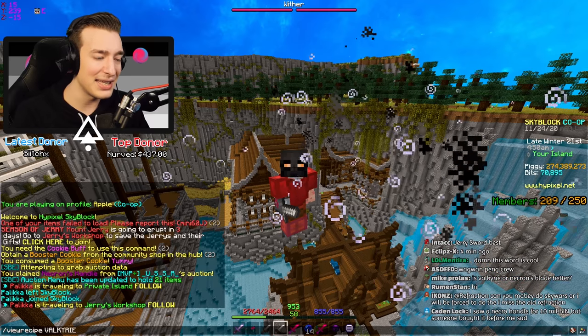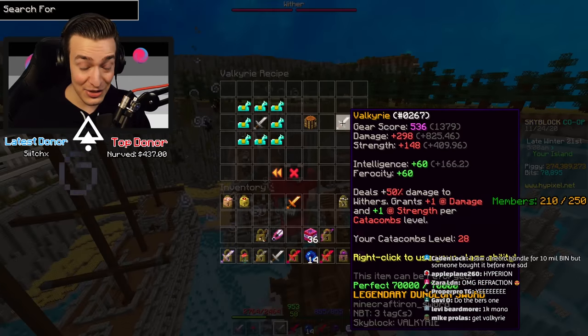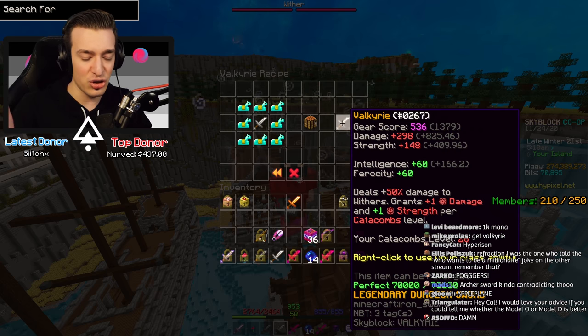The final version we are making is Valkyrie, which gives you strength and damage per catacombs level, 50% extra damage to withers, and 60 ferocity. This weapon is nuts even on its own as a left-click weapon, but its item ability is just daft.